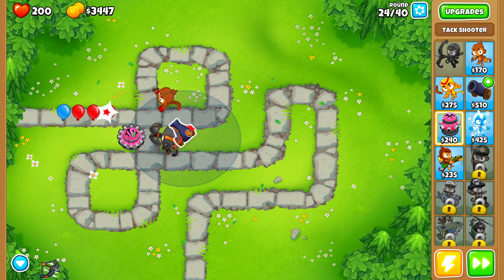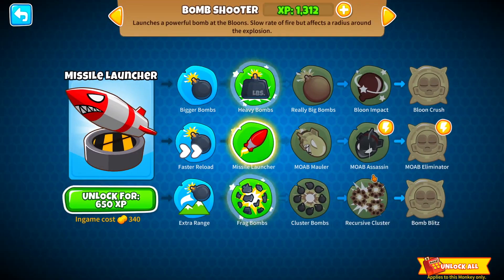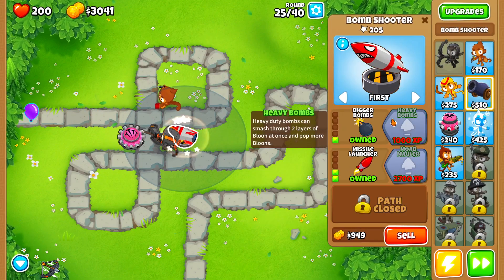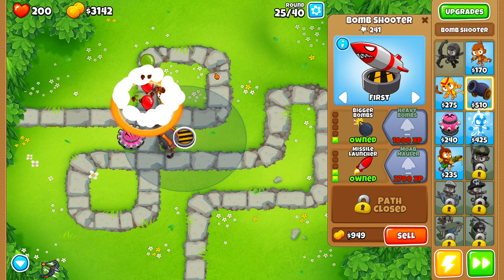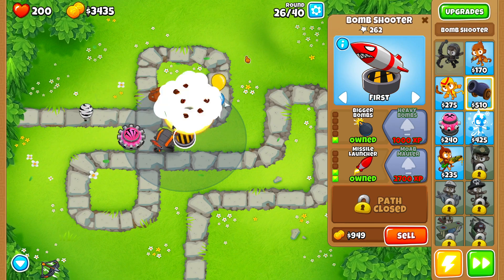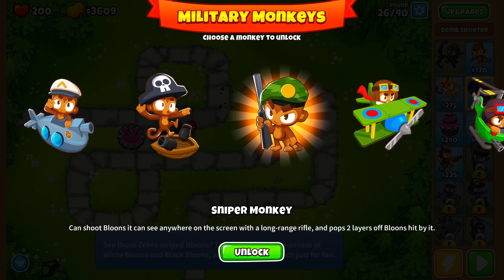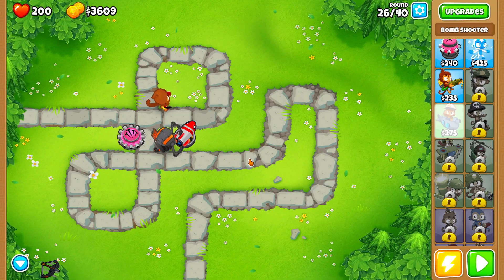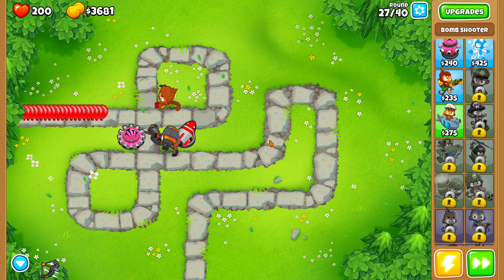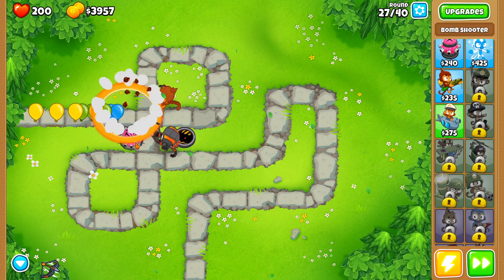We don't need to worry too much about camo bloons. We have the bomb shooter for lead bloons. I'm going to upgrade to the missile launcher so we have a little bit more MOAB damage, especially for round 40. As for tower XP — the experience is divided amongst all of the towers currently on screen, so I'm just going to focus on leveling up these three towers.